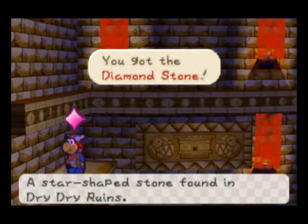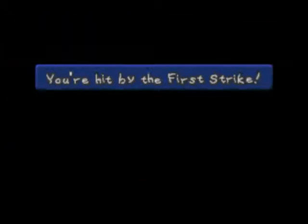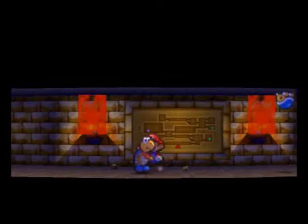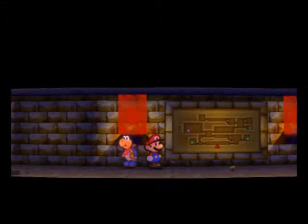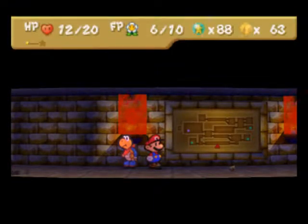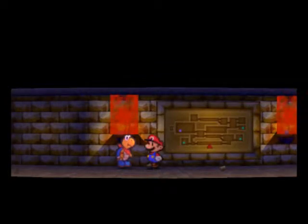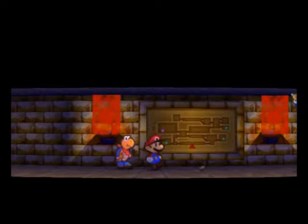You got the DIAMOND STONE! Let's take this. Door on the right — oh my god, that Buzzy Beetle scared me! It just fell right out of the ceiling. Oh, there's another one! But let's take a second to look at this map. So this is where we are — on the left was, I think, referring to the Diamond Stone. The top right is the Triangular Stone we picked up. They're just pointing to rooms that have stones of some sort in them.